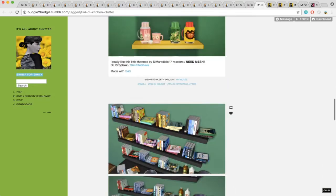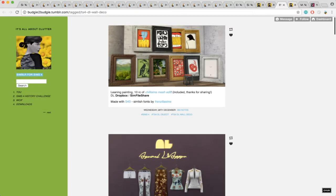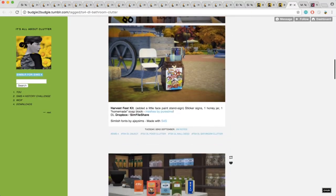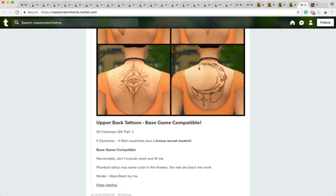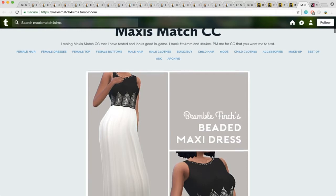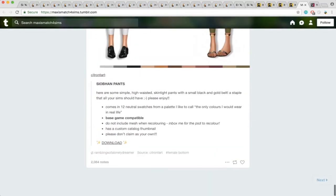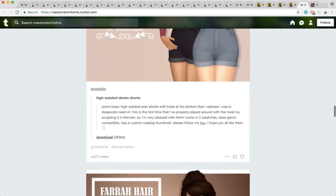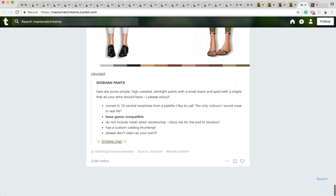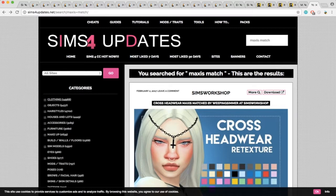So this is Budgie2Budgie — this is her kitchen clutter and then she has kids stuff, wall deco, and then bathroom clutter. So if you need any MaxisMatch content, I would definitely check out her page — she has a lot of clutter items that you can use in your builds. And then I have MaxisMatch4Sims here — basically this is like a CC finds blog where it's a mix of a lot of different things. If you're just looking for MaxisMatch content and not a specific creator, they have it organized at the top for you to download and you can also just go through each page. And lastly, as I was mentioning before, Sims 4 updates — just search MaxisMatch or TS4MM and you'll be able to find a lot of MaxisMatch content.